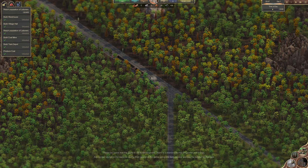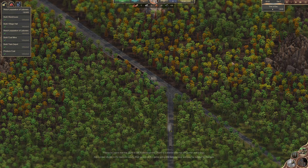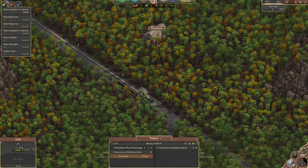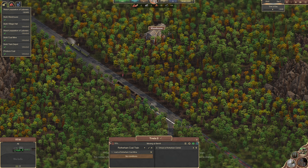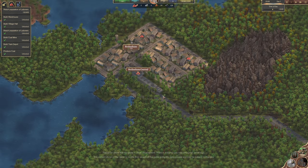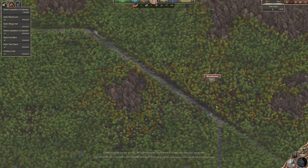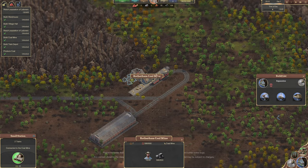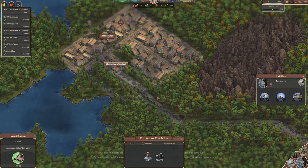Hello everybody, it's Joe here and welcome back to Sweet Transit. We are back on the demo version today and we're following our little train. We've got a couple of trains there - one that's about to run out of fuel and one with 75%. Does that one fill up every time though? Let's have a look at what's happening in Rotherham. It doesn't appear to. Oh yeah, it's the coal train, so they fill up every time at the coal mine. But this is the passenger train.